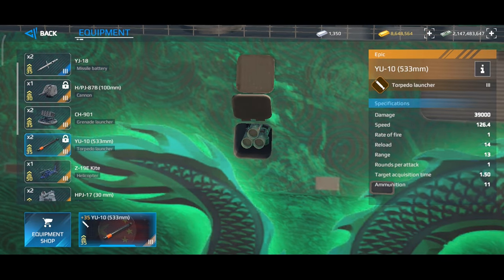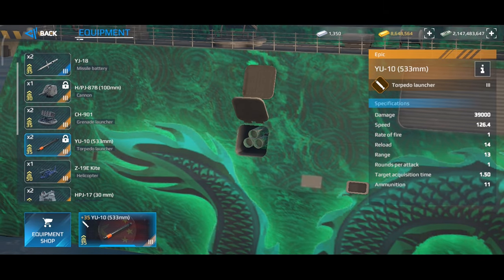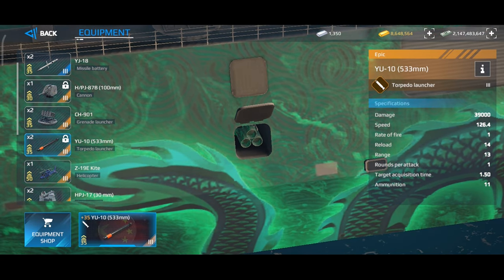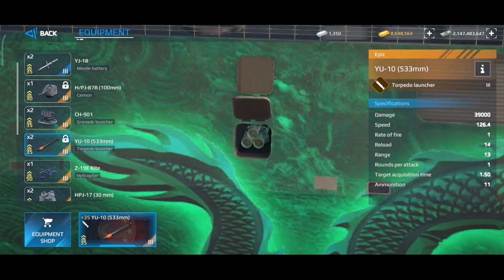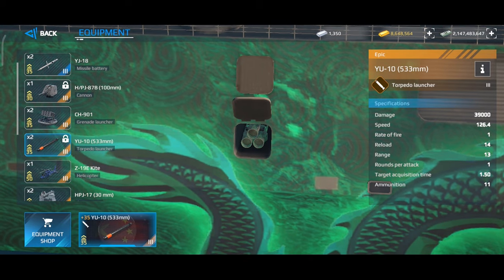The two fixed torpedoes are the U-10 torpedo — look at this: 39,000 points of damage with this torpedo. This is really powerful, with decent speed. Those are good torpedoes. Now I understand why those are fixed equipment.